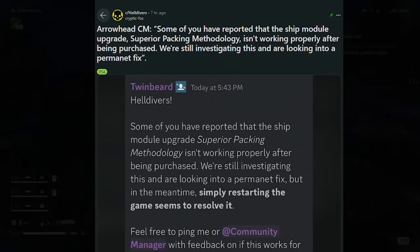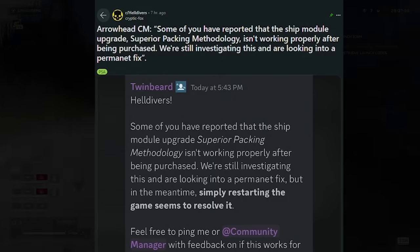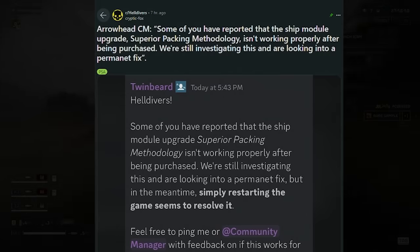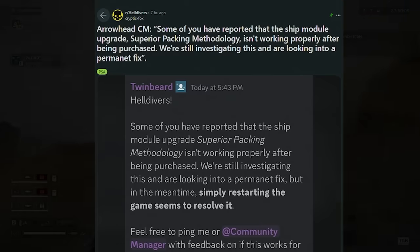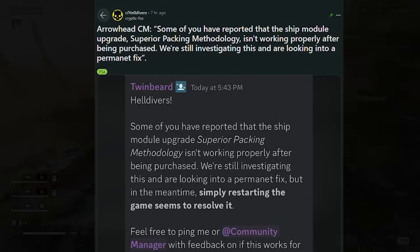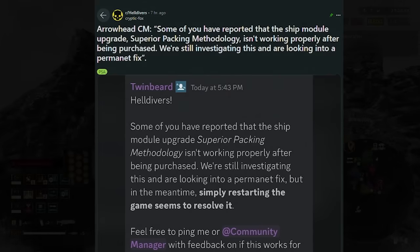The game is kind of just a buggy mess right now — there are so many bugs and new ones being discovered each day. Some of you reported that the ship module upgrade 'Superior Packing Methodology' isn't working properly and they're still investigating a permanent fix. Basically the ship upgrades from the new warbond just don't work — stuff like increased flame damage only works if you're the host. Restarting the game seems to fix some issues, but the flame damage bug persists.